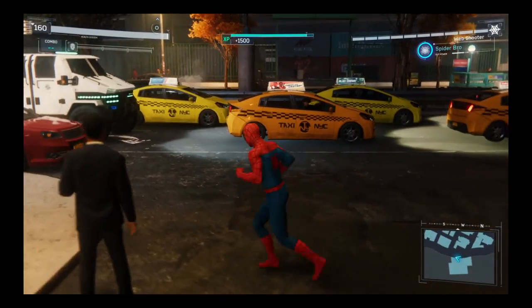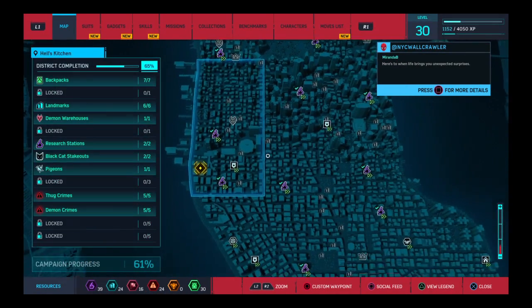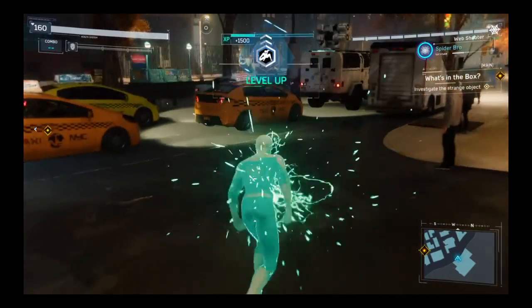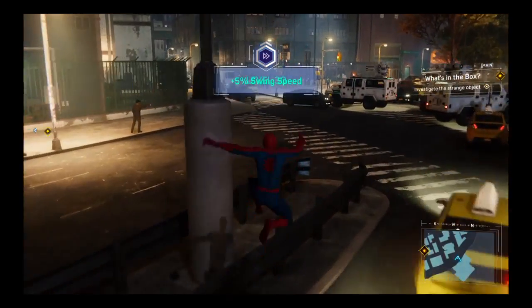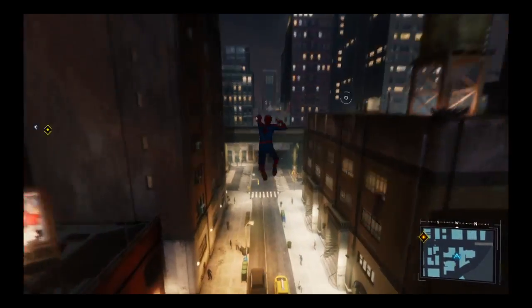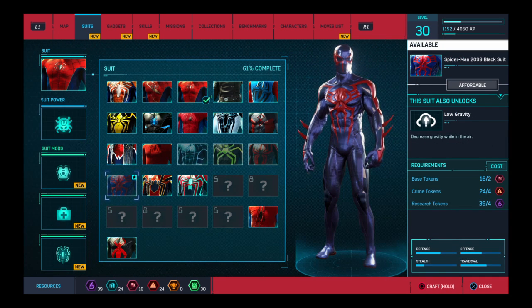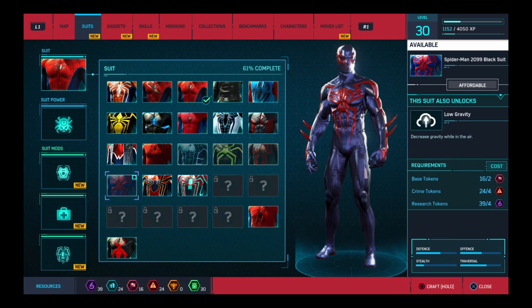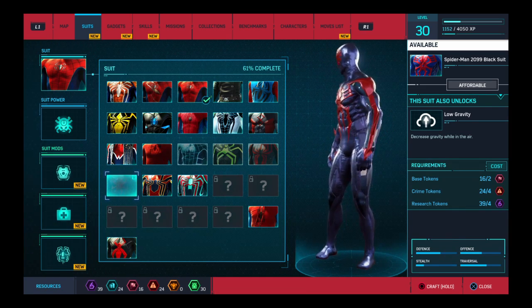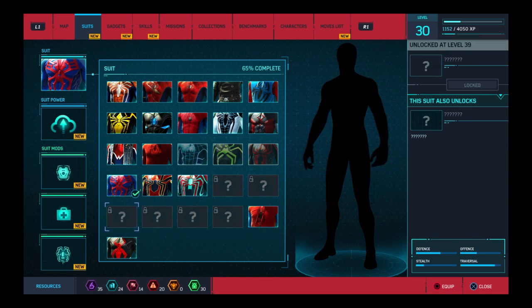Maybe I should pay Tombstone a visit in this chapter. Level 30 now with a new suit — the blue suit. Low gravity decreases gravity while in the air. The next suit is unlocked at level 35, 37, 39, 41, 45.